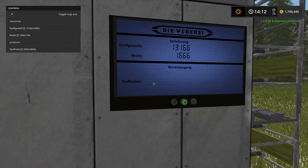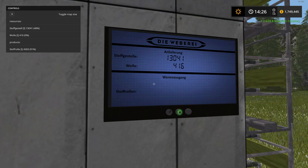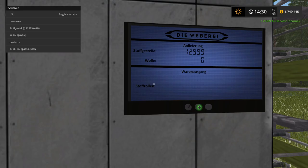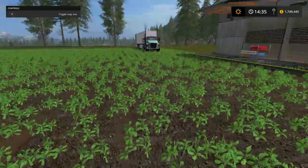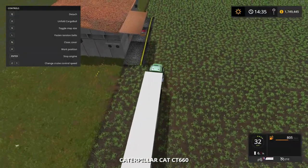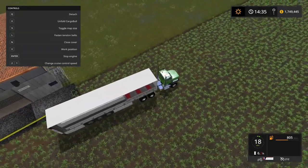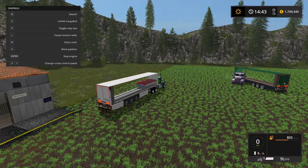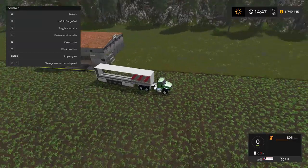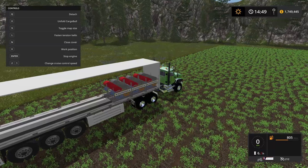I thought you guys would enjoy this — I was pretty impressed when I saw it. There are way more placeable mod ideas now than for the previous game. We're out of wool so the factory has stopped. I can see it's all gone from the side too. We have six pallets — let's go see what we can get for them.